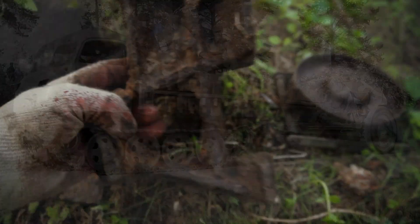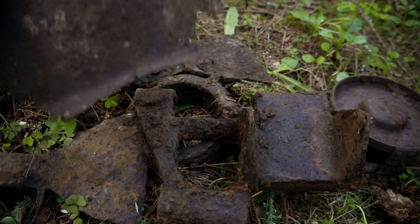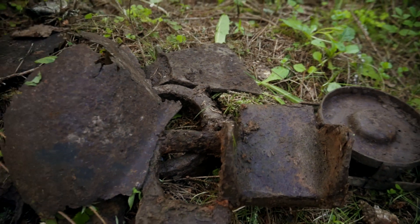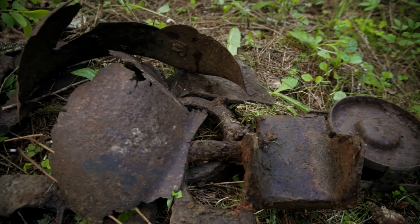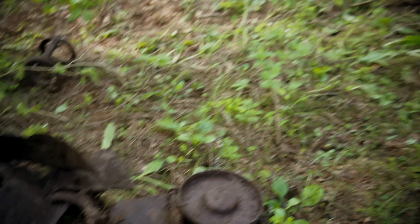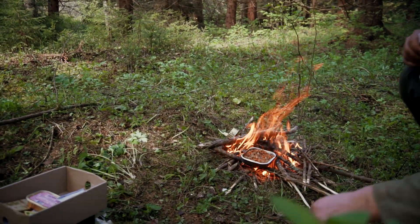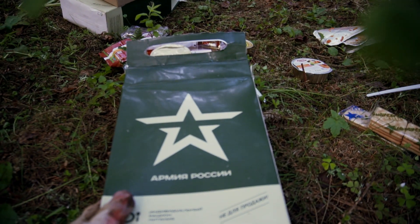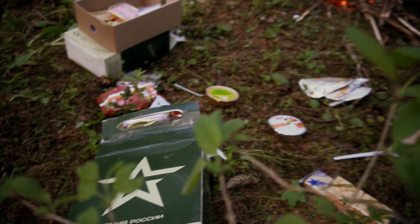This side might be significant. Let's see — here we are going to find some shell casings. It's surprising there are not more. There are 4 rounds. Now we are going to take a little food break. This is the miracle of food — it gives strength and energy. Let's move on.